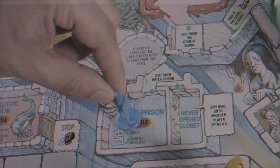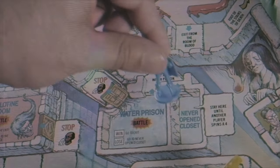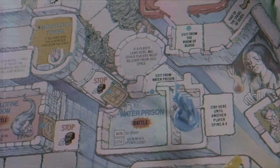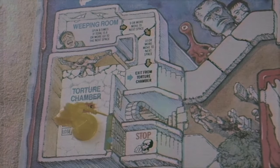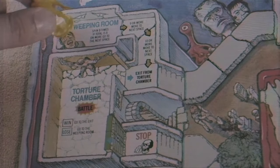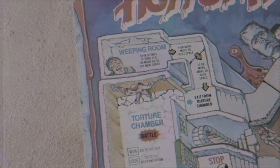In the water prison, if you win you go to the exit; if you lose you go to the never open closet, where you stay until another player spins a 4. Then you have the torture chamber — my least favorite room. If you win you go to the exit, but if you lose you go to the weeping room. The weeping room is obnoxious: you spin three times; if the total is eight or more you go to the next space, then nine or more to the next space, then ten or more to the next, and finally you exit. Getting through that is absolutely annoying.